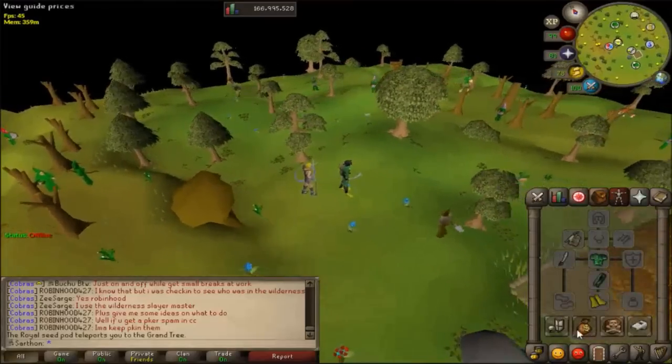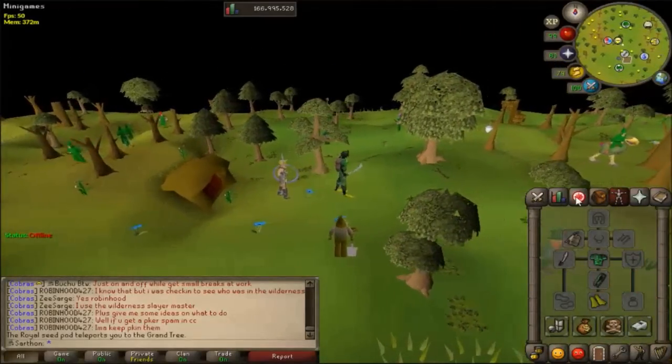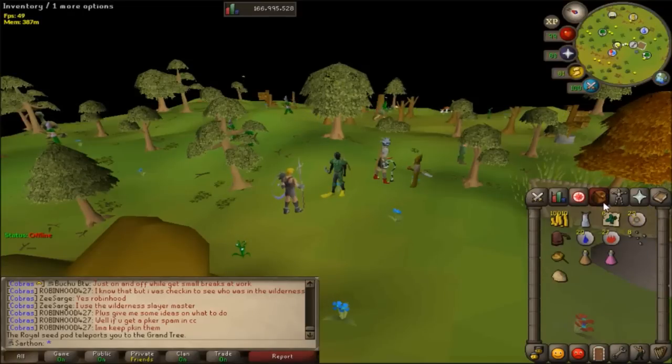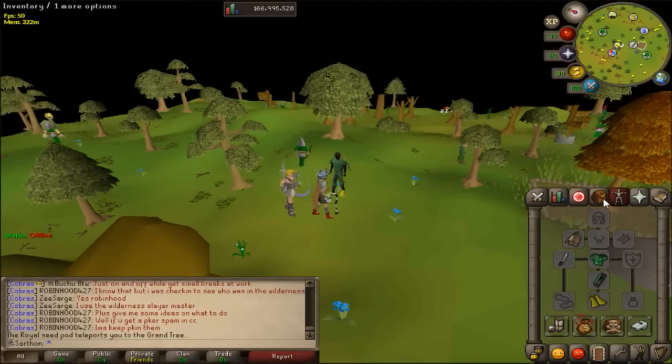First I'm going to show you how to get the flippers, but first let's talk about the requirements. You must finish the quest Bone Voyage and you also need to complete Pirate Pete's section of Recipe for Disaster — basically freeing Pirate Pete. It requires 42 Crafting for Ironman and also 31 Cooking, and that's how you'll get your diving gear.